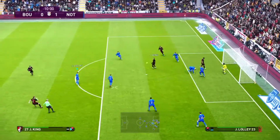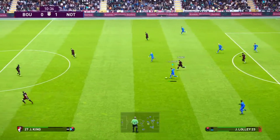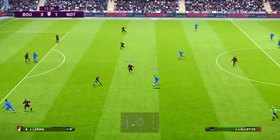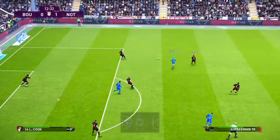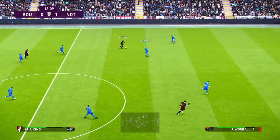Ball into the box. Win the header. Now Lolly has it and he can break forward — we can hit them on the counter here. Finds Freeman to his right. A couple of options ahead of him. He gives it back to Lolly, who plays it into Grabben. The one-two was never really on, and now Cook brings it away for Bournemouth.